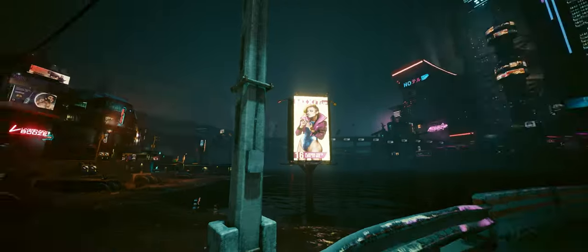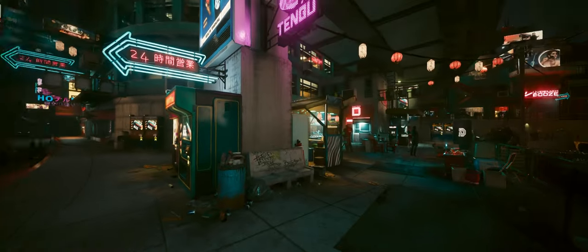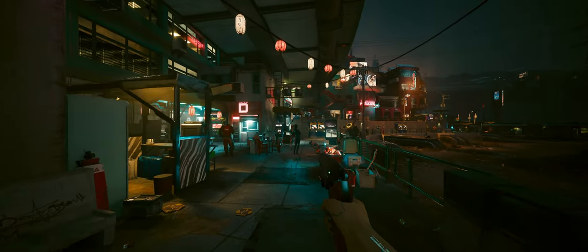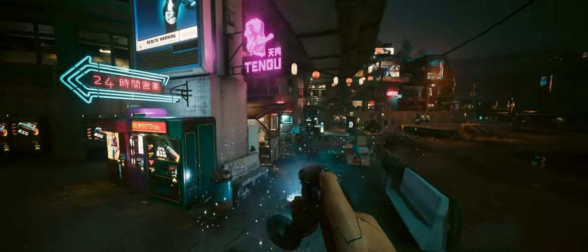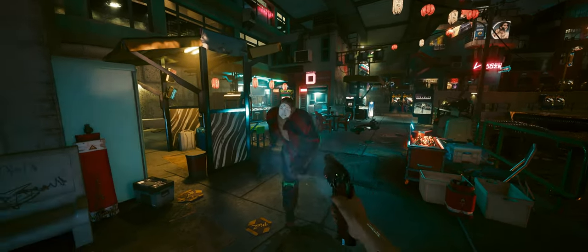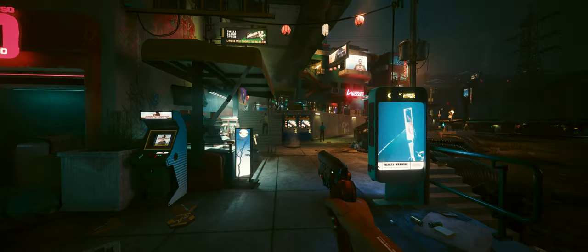Moving on, mod number seven. Fans of the classic film Blade Runner will love this next mod. The Blade Runner Blaster introduces Deckard's iconic firearm into Cyberpunk 2077. With detailed textures and animations, this weapon is not just a nod to cinematic history, but also a powerful tool in combat. You can use Cyber Engine Tweaks to obtain it, or find it at most gun vendors in Night City starting at level 17. It's a must-have for most Cyberpunk players — finally you can live out your futuristic detective dreams with this piece of film history.